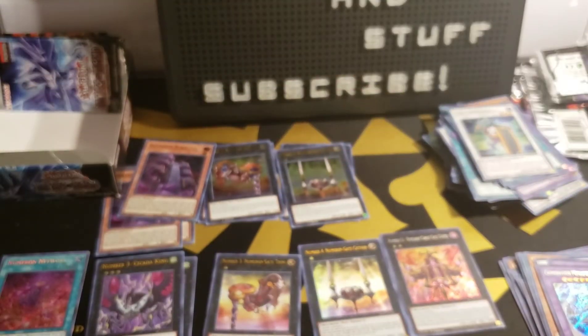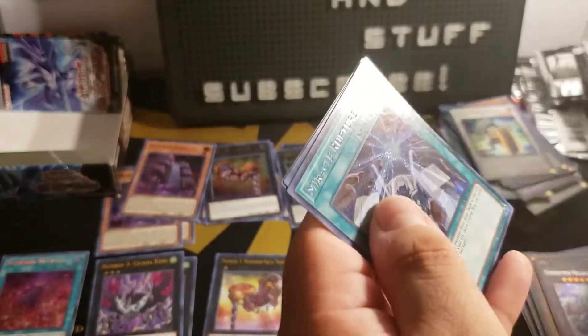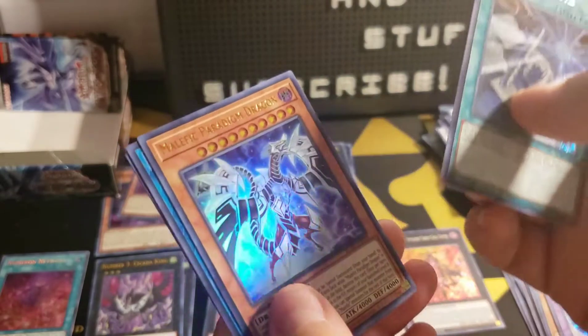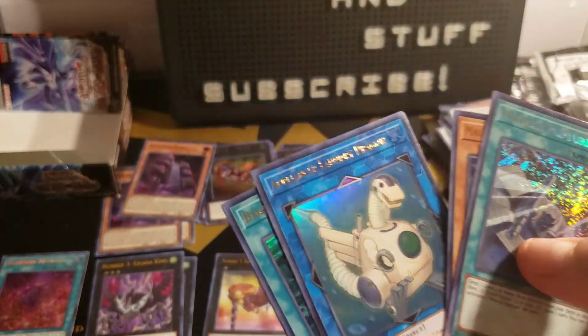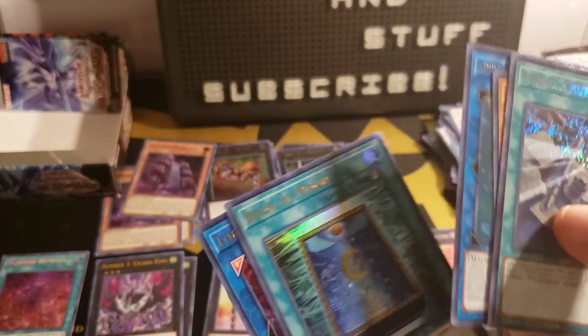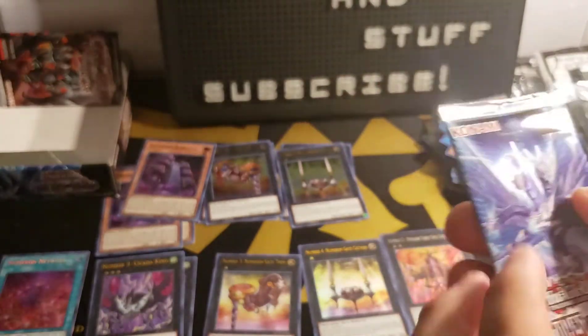Four packs left — is there a Number 5? If so, can we pull it? That's the only one we need. Miracle Rupture, Malefic Paradigm Dragon, Ademancipator, Appliancer Laundry Dragon, Book of Moon again, and Topologic Zero Boros.